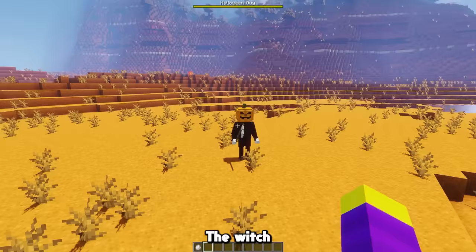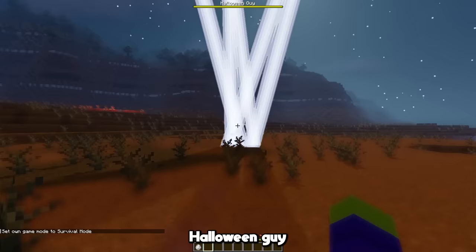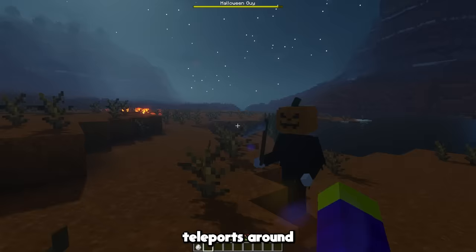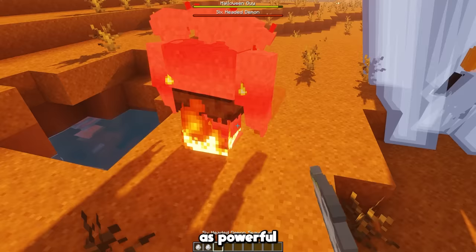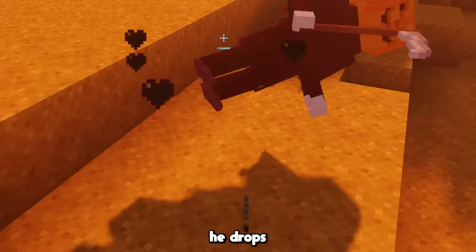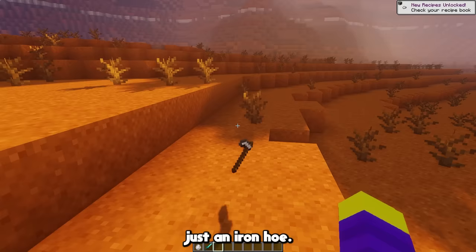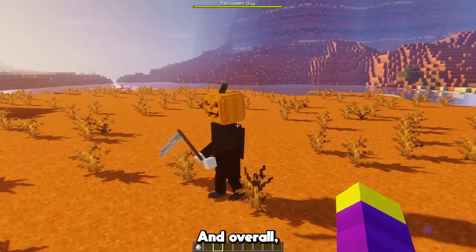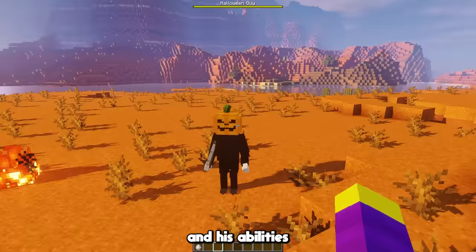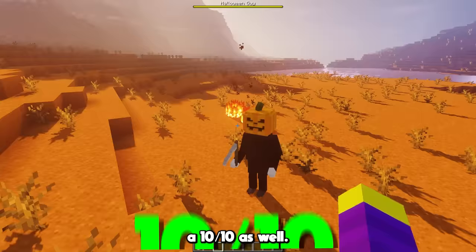The witch noises aren't the only scary thing though, because when the Halloween guy sees you, he instantly turns it to night and strikes lightning all around him. His attack is also pretty scary, as he literally just teleports around you until you're dead. He's not nearly as powerful as the six-headed demon though, he gets two-shot by him. If you kill the Halloween guy, he drops his scythe, which is definitely not just an iron hoe. Overall I think the Halloween guy definitely looks good, and his abilities fit him really well, so I'm going to give him a 10 out of 10 as well.